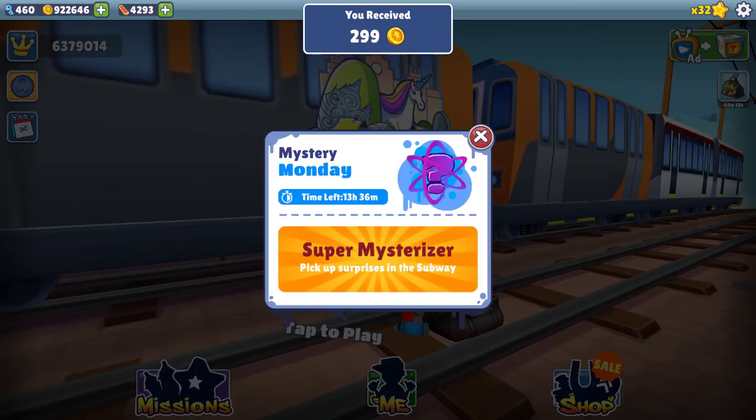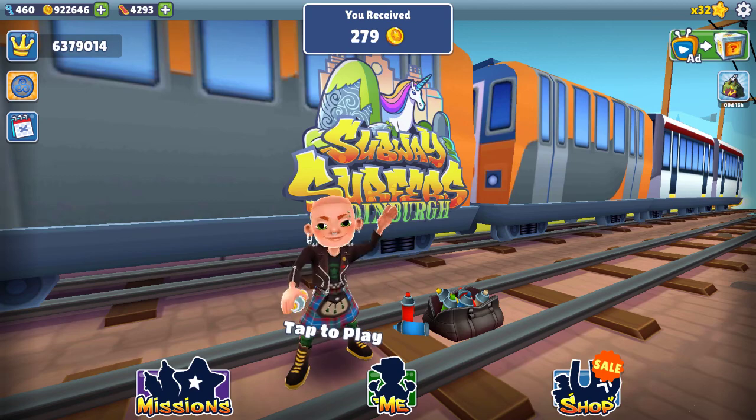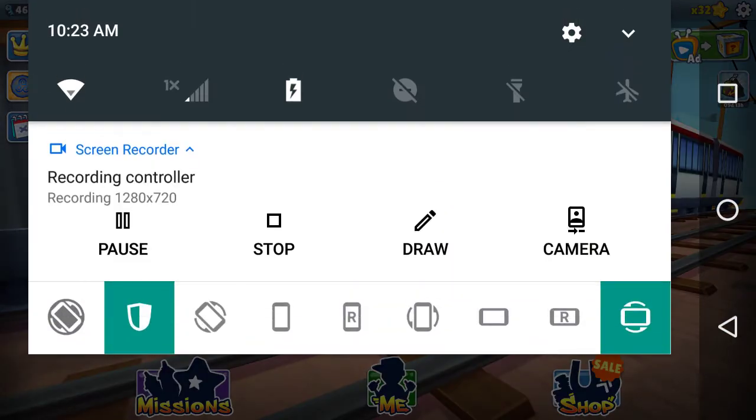It's Mystery Monday today. The missions are: use five score boosters, roll 100 times while in the middle lane, and score three million points. We gotta take care of these two missions first. Let's get a super mystery box.